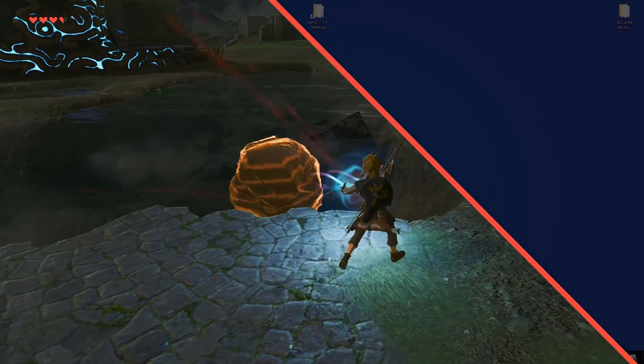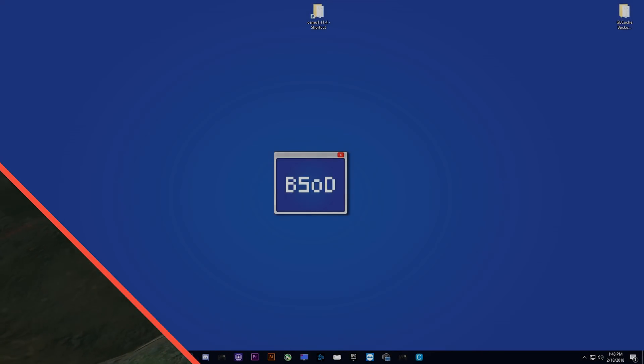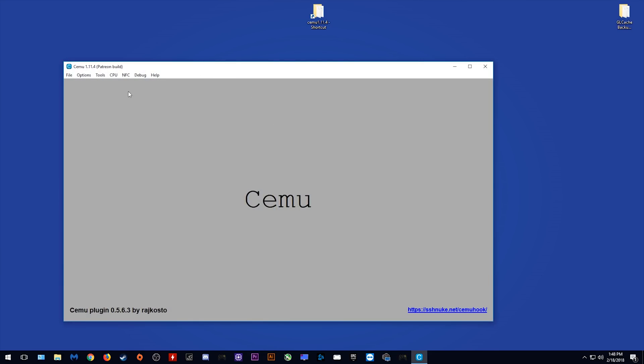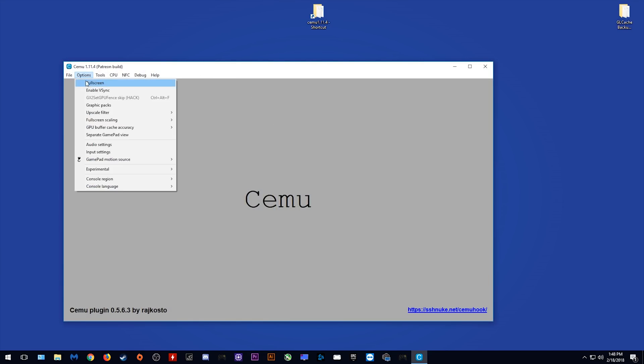Let's jump straight across to my desktop and I'll show you exactly how you can do this. The first thing we need to do is actually launch Cemu itself. Once you have it launched, all you need to do is come to the Options menu, then Experimental, and you want to enable the Breath of the Wild Crash Workaround.